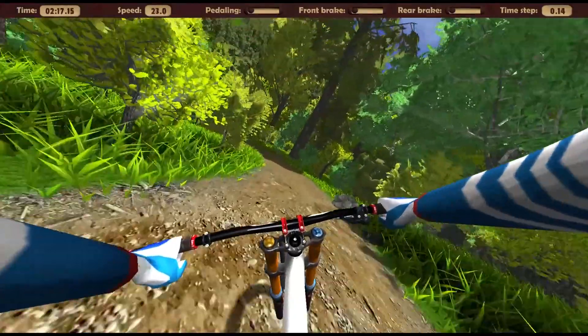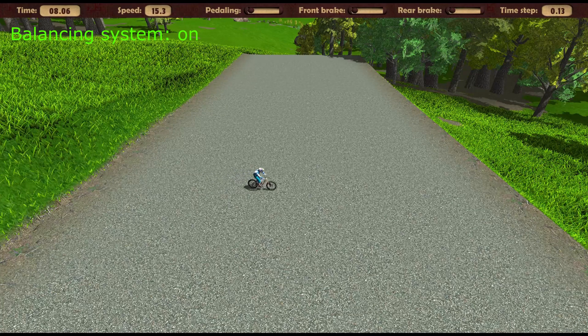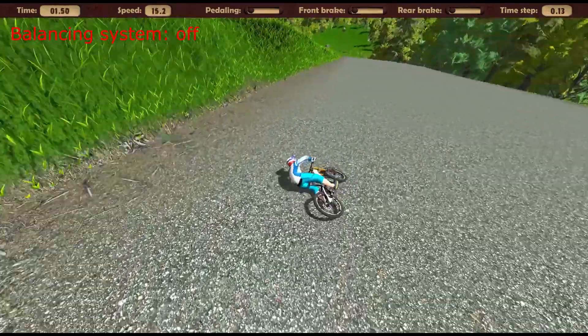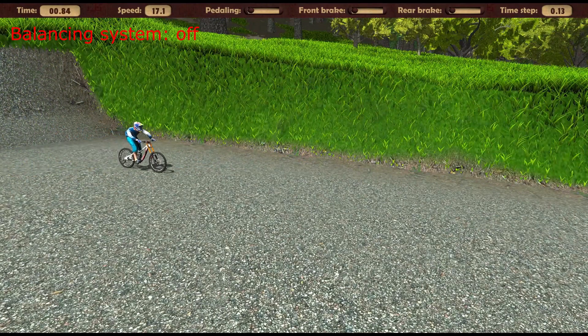Let's try this approach in the simulator MTB game demo. To do this we disable the balancing system and try to ride on a flat asphalt playground. As you can see, the first attempt was failed. Perhaps the second time will be luck — no, not the second, probably the third. In fact, how many times we would not try to go straight without a balancing system, we will never succeed.